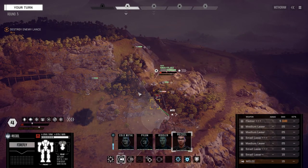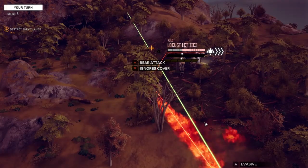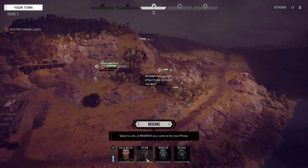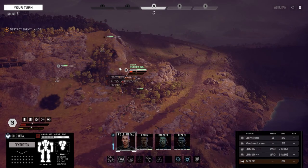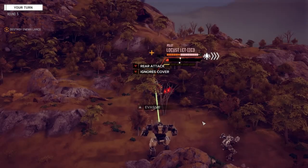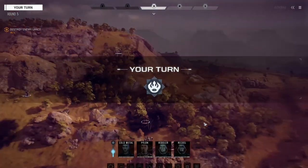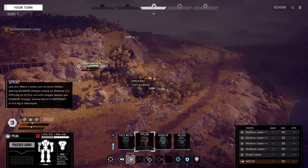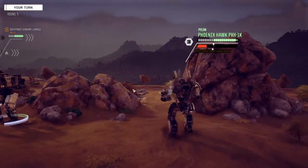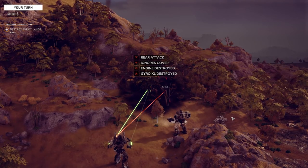I want you to try and kill this guy - target this guy in the back, fire everything. So much better off shooting him in the back because he's got so much armor. These LRMs aren't at optimal range but okay - Gyro and Pylon should be able to knock him down. On my way, double time. And with the knockdown let's fire everything - oh, for the kill! That works too.